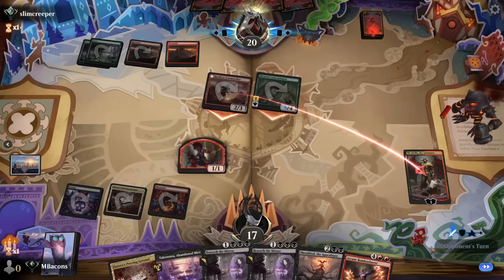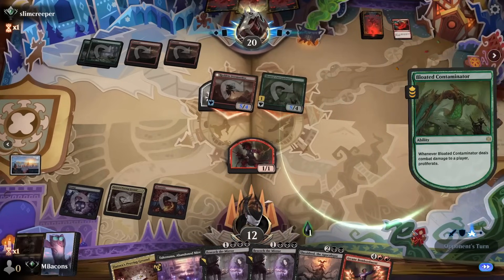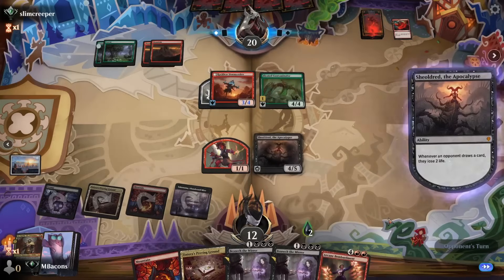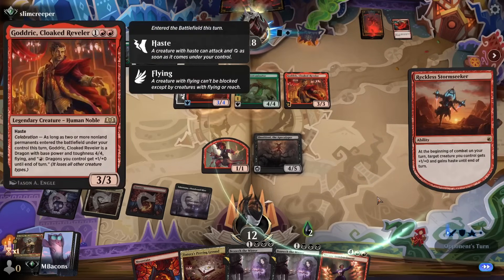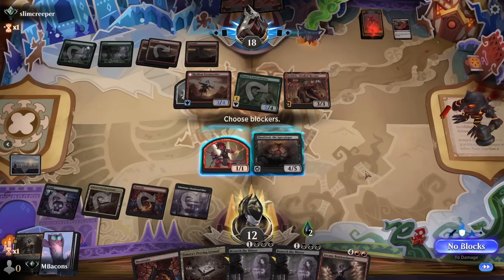Our opponent's got some big beefy green creatures to go along with the Stormseeker — a really nasty combination that can lead to some really quick games. They've got the Monstrous Rage to beef up the Stormseeker, but we don't really care if Ob Nixilis dies; we're going for the token. We're going to play Sheoldred instead of Beseech because I recognize how much trouble we're in here — any other card they play is going to get immediately hastified. We check Godric — not a huge deal — and we block with Sheoldred to save some life.